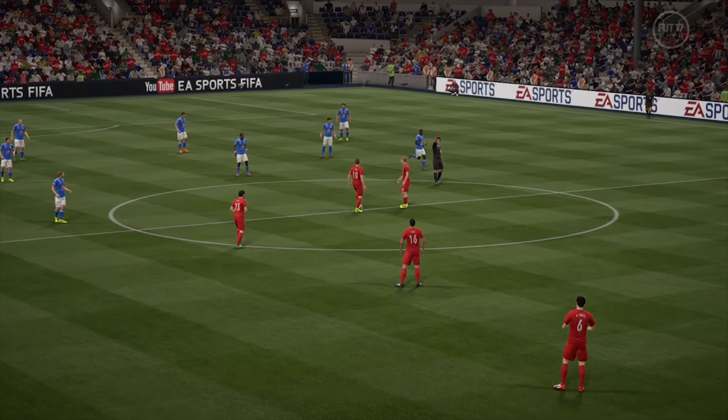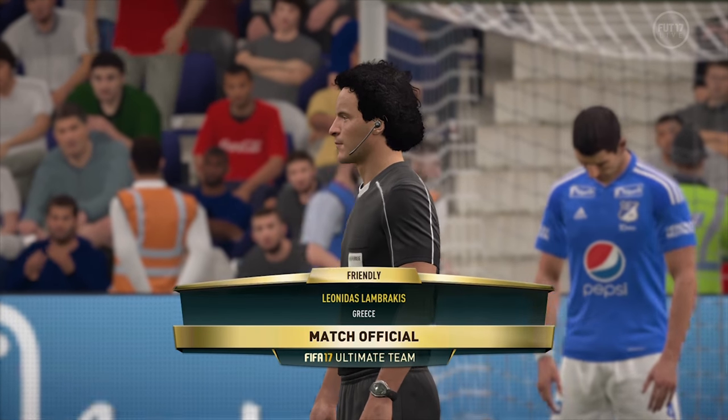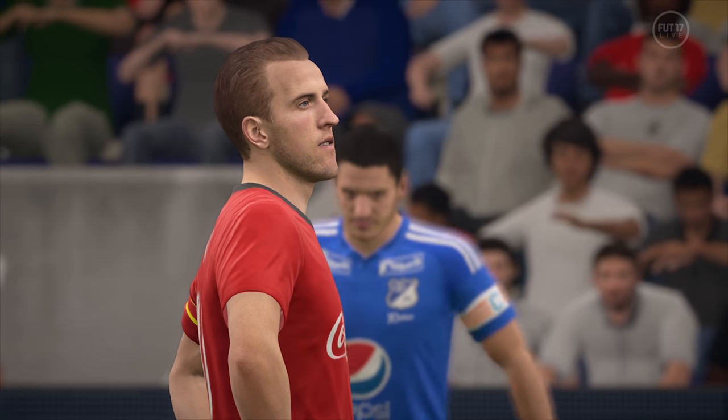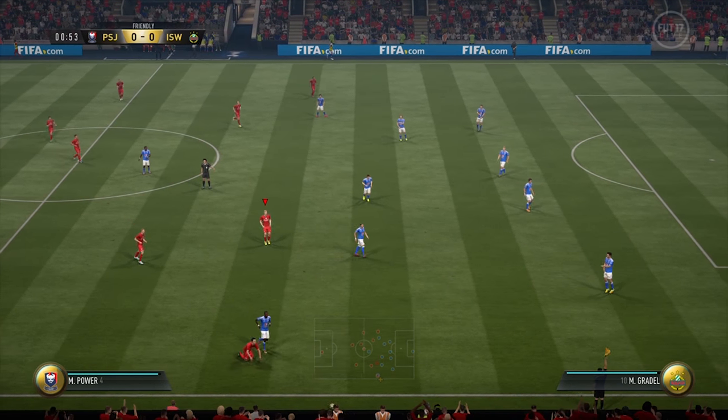Annoyingly, there's no way to make two ultimate team squads play against each other under CPU control, so we had to toss a coin to decide who we'd take charge of. Coke won. To make it fair, we chose world-class difficulty where our win-loss record against similar calibre sides is pretty much equal, and this is what unfolded.